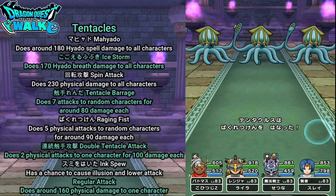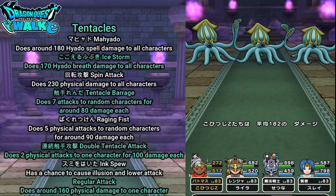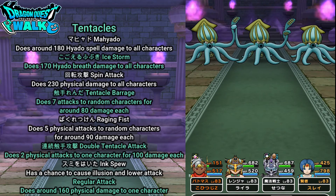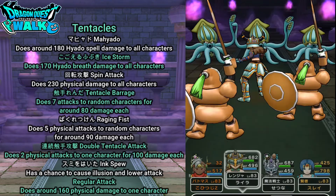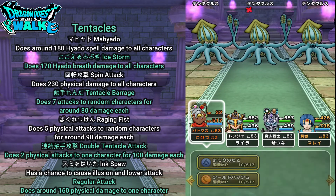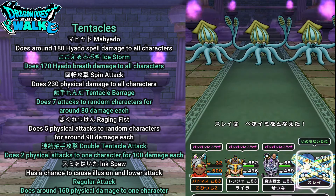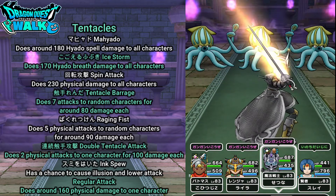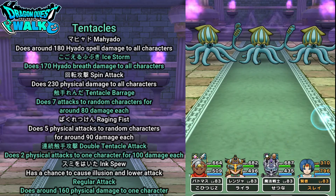I find my Armamentalist gets attacked quite a bit, so with my Sage I actually want to use Skada on my Armamentalist. The attacks they're using include a regular attack, Bakura Tsuken (Raging Fist), and Ice Storm. My Battlemaster is still alive, so hopefully I can get a Shadow Bind somewhere. Got one on the middle one — not bad. Now I want to use Stemi and heal up with my Sage.